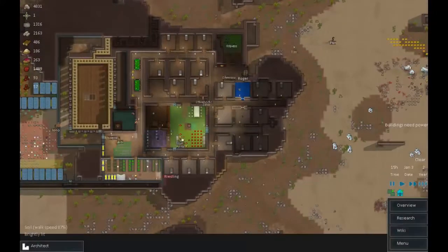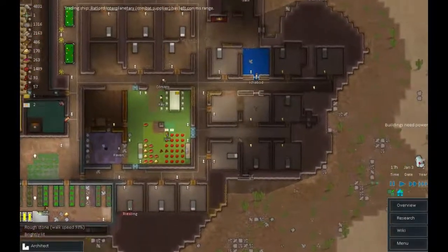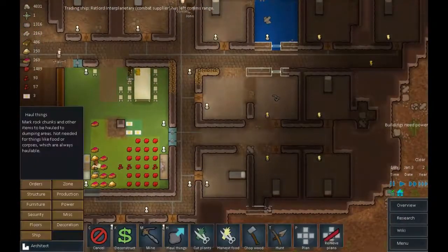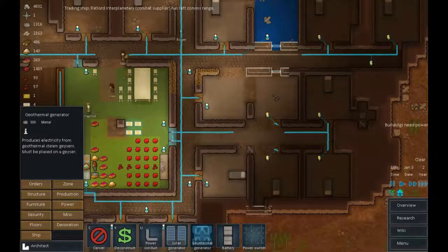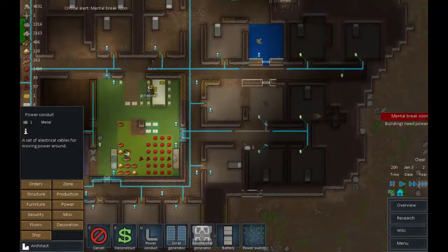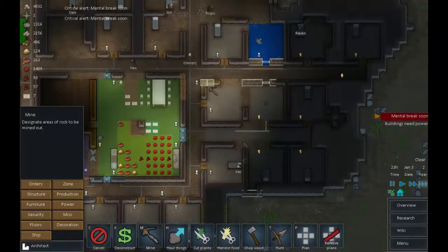Hello everybody and welcome back to RimWorld. We have just restored power to most places at least. We missed a little bit down here. But as you can see we are still clearly recovering from that attack, and we are rebuilding walls in here.